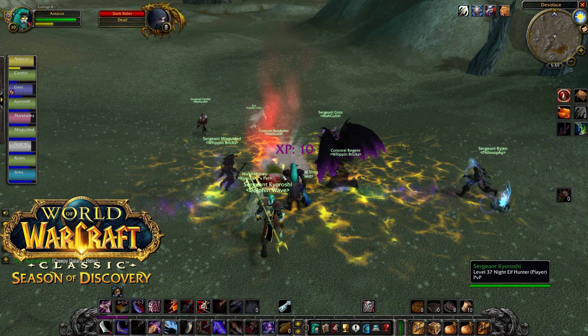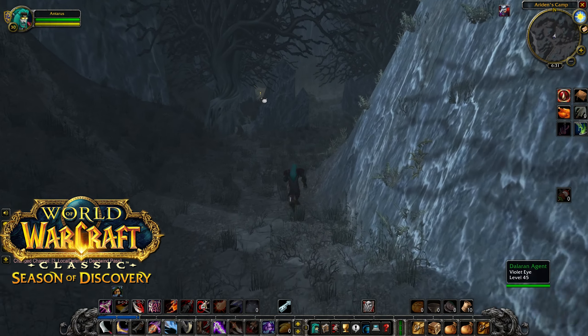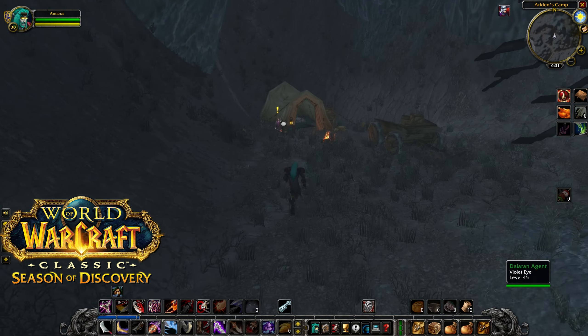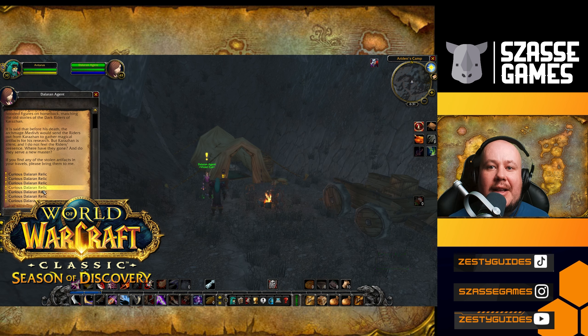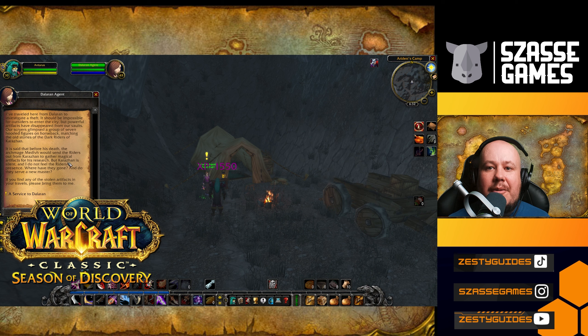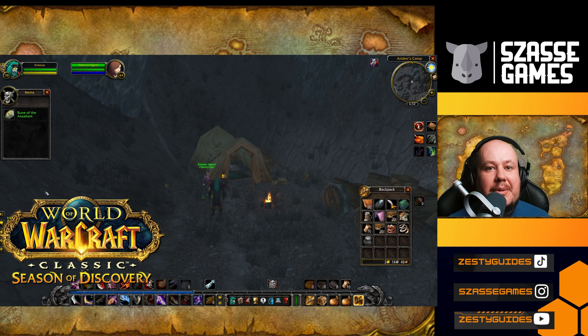Now we're going to have to head all the way back to Deadwind Pass. With each of the relics in hand, you head back to Deadwind Pass and get back to your Dalaran Agent. Here they'll have quests for you for each of the different relics that you managed to pick up. Once you've handed in all of the different relics, you're able to get the Service to Dalaran quest, which will give you a supply bag and one gold. In the supply bag, you get your appropriate rune for your class.